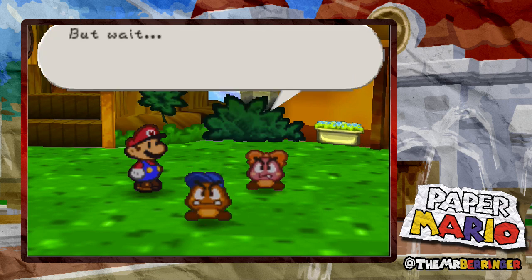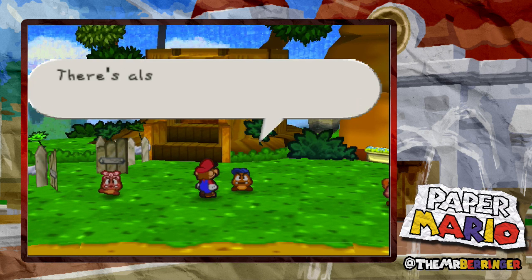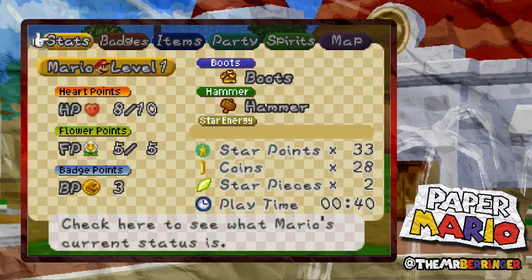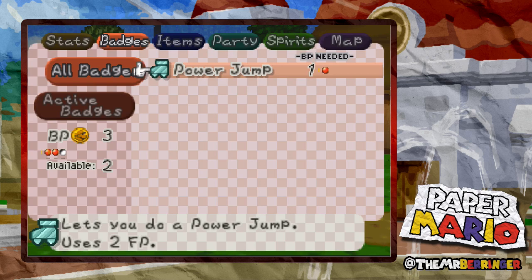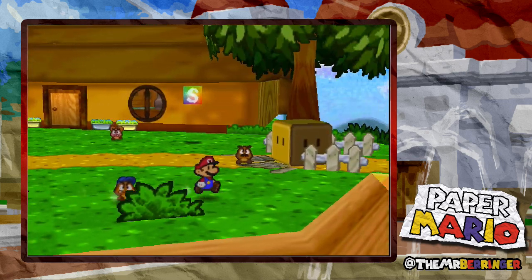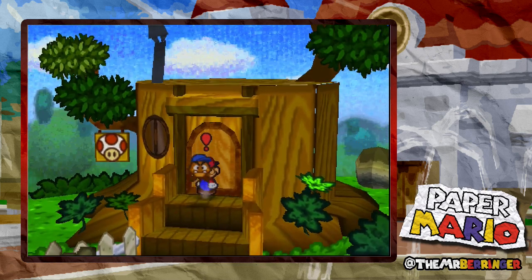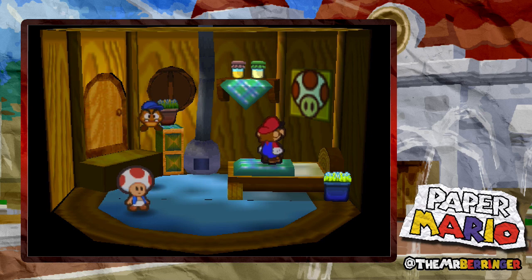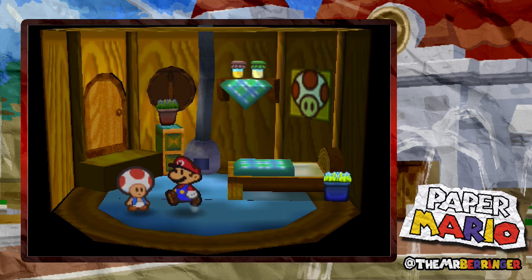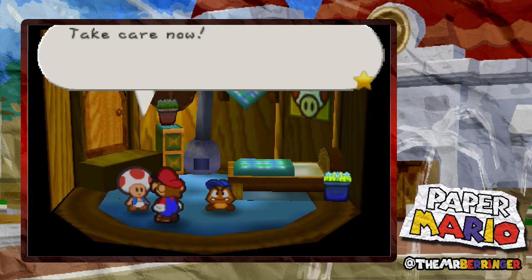This is so cool Mario, let's go! But wait, your HP looks a little low - maybe you ought to take a rest at the Toad house. So we now have Goombario here. This is Goomba village - a big tree near my house is a great place to get Goomba nuts. Let's put on this power jump badge. Let's go in here and rest up slightly. Yes, take a quick nap. Oh that is brilliant! We did sleep well, thank you Toad.